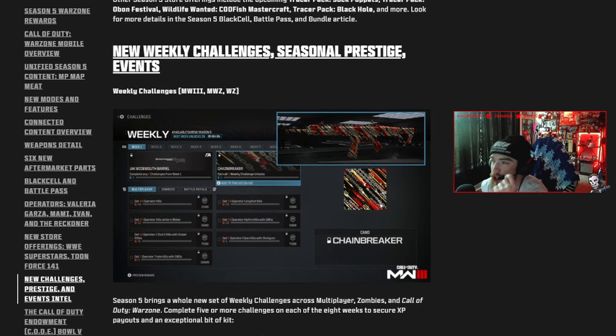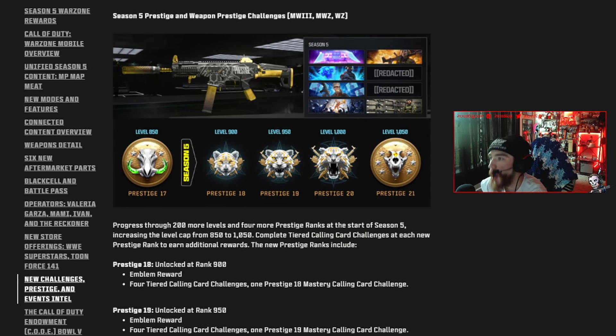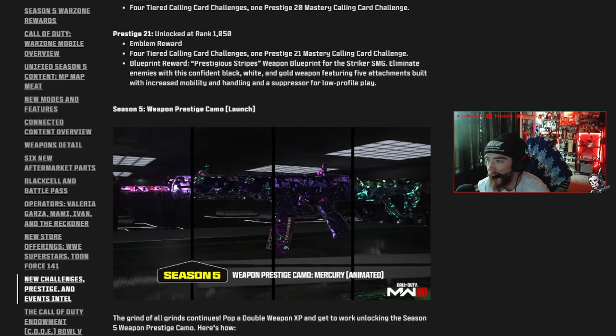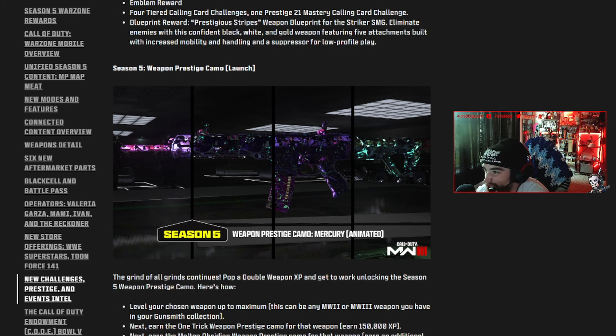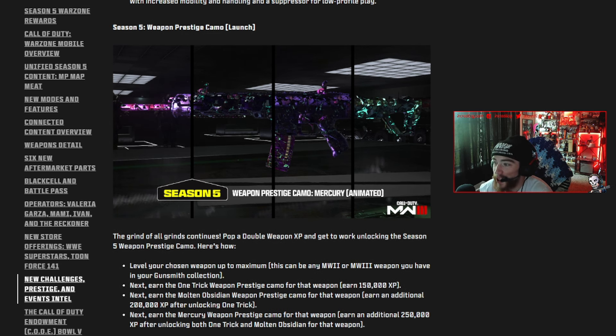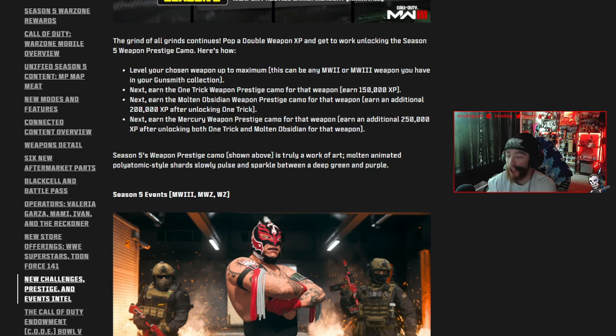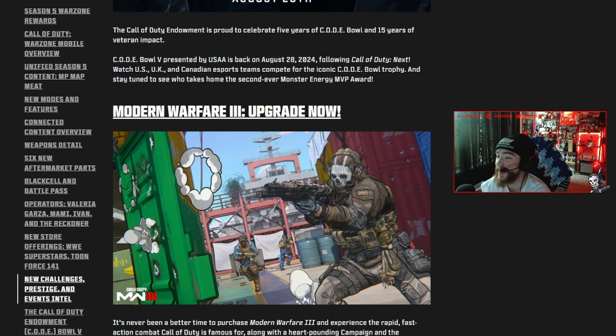Brand new weekly challenges as always. The new camo is the Chain Breaker camo — hopefully it's animated, and with those colors it could have a comic book style look. You can level up to level 1050 this season. The brand new weapon prestige camo is called Mercury, which looks like a color-changing animated polyatomic-style camo. You need 250,000 XP to unlock it after also unlocking the first two weapon prestige camos — that is a lot of XP.